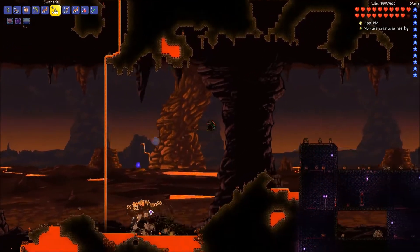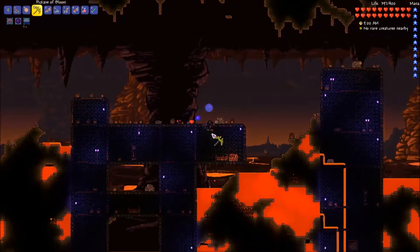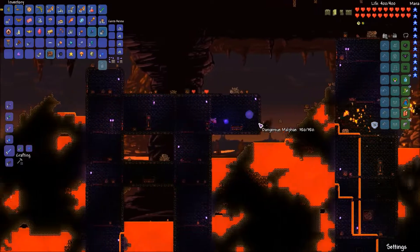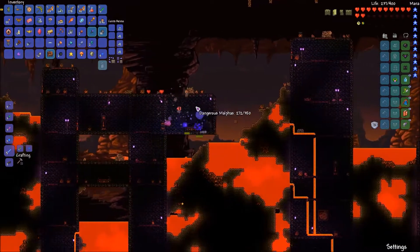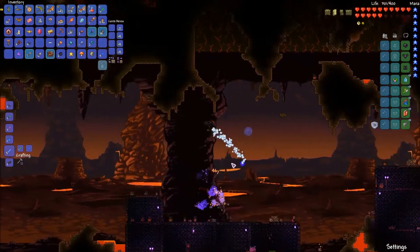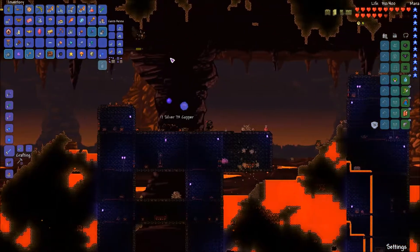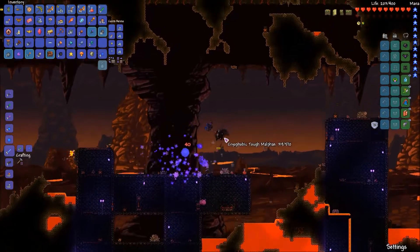Insta-kill — there we go. Okay, there's our Hellforge. I'm thinking there might be some decent throwing weapons or something that can come from here, plus we can get health potions down here pretty well.